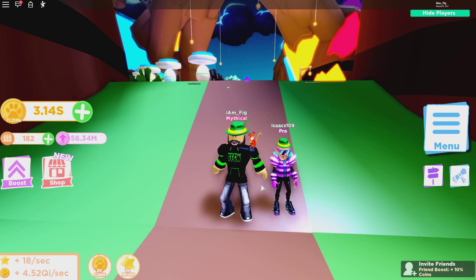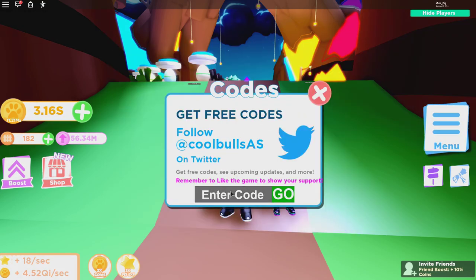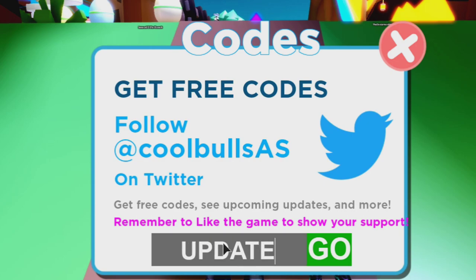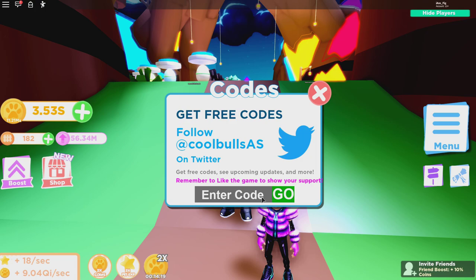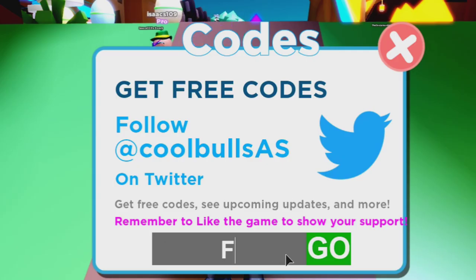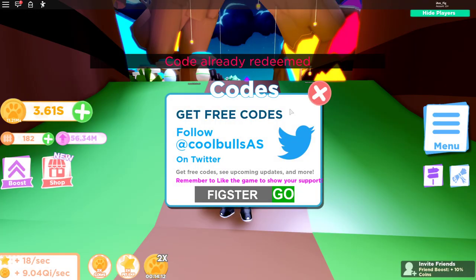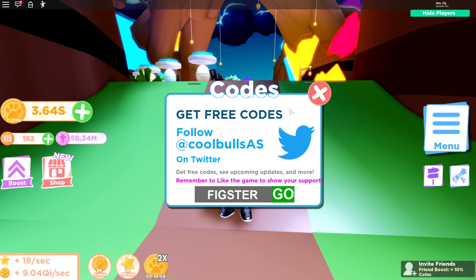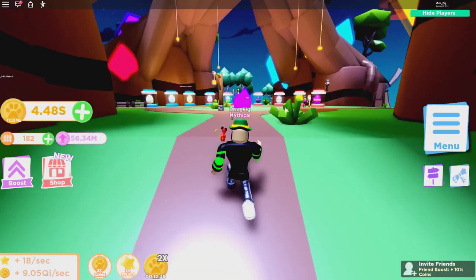They also added a new code. If you want a coin boost, just enter 'update5' and you'll get a coin boost for 15 minutes. Also, I have my own code — make sure you use the code 'fixture,' which will also give you a coin boost. Use both codes to get some free coins and grab as many pets as possible.